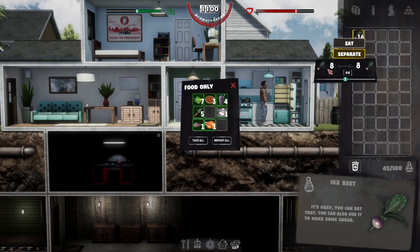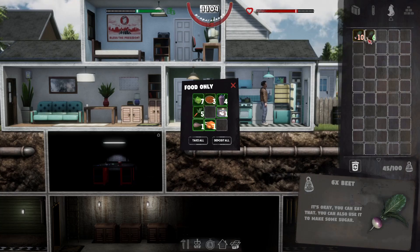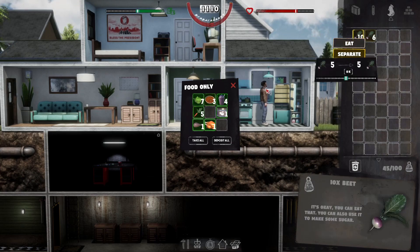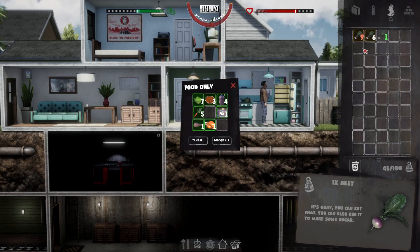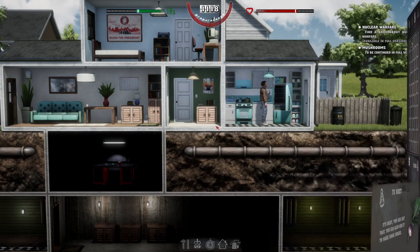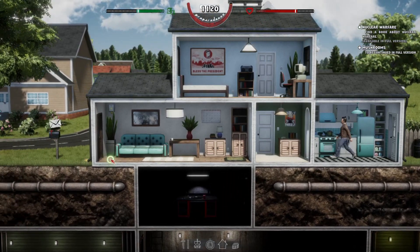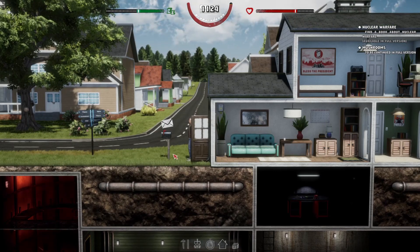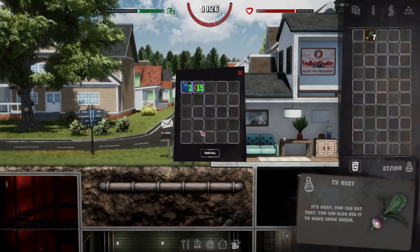Let's have one of those smoothies - we may as well. We'll split the stack because we only need... yeah we need seven I think. Let's just do one - put that there, put that one back. We've got quite a bit of food actually. Let's come back and sell that stuff. I'm not sure how we're doing for metal - we'll have a look in a minute.